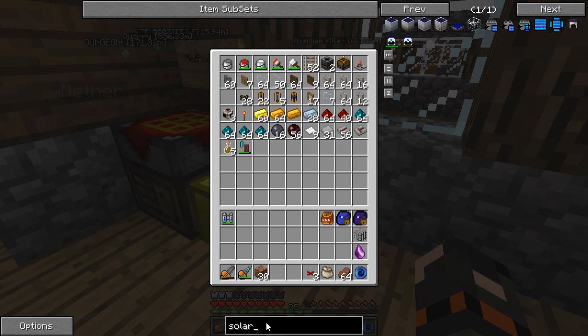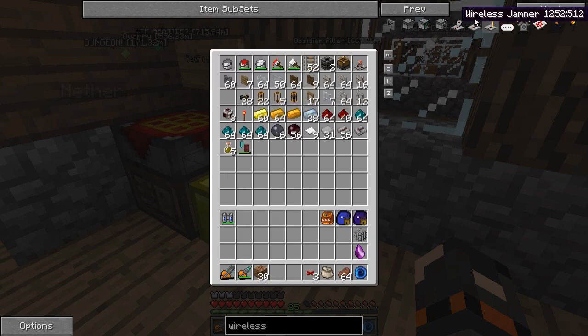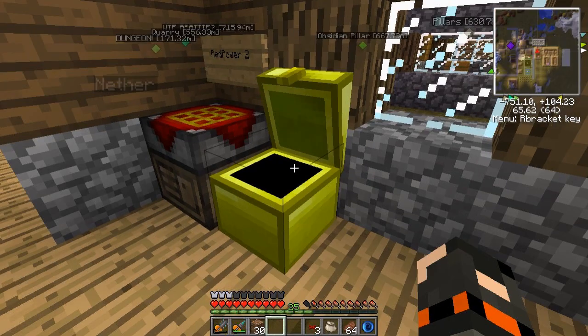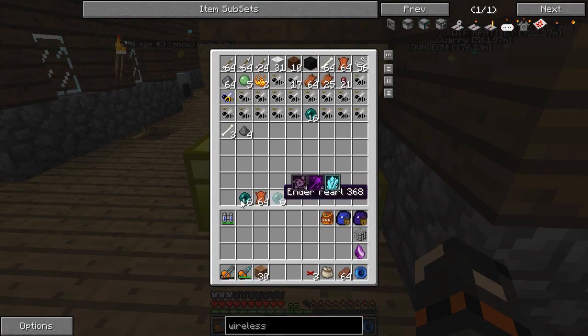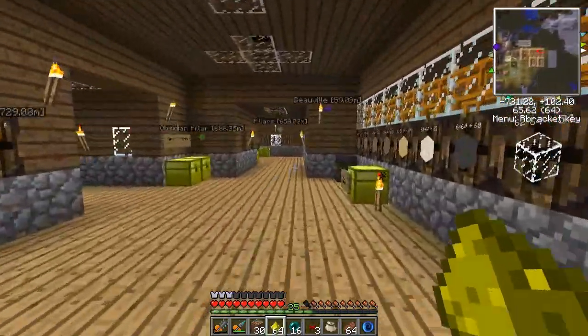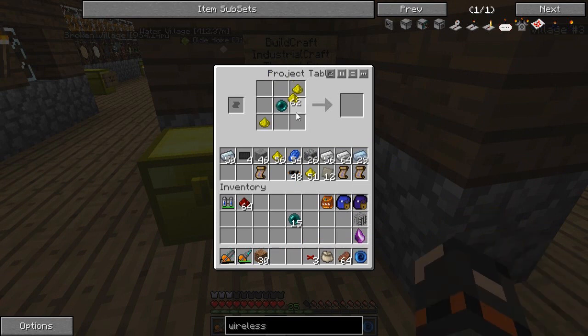Let's go for the wireless page to get them both on the same page. The receiver is an obsidian stick, wafer, two wires, and a receiver dish. The transmitter is the exact same thing except you use a transceiver instead. The transceiver needs an RE pearl and the stick is just two pieces of obsidian. For the pearl we need redstone and glowstone. Let me get a stack of glowstone and an extra stack of redstone.